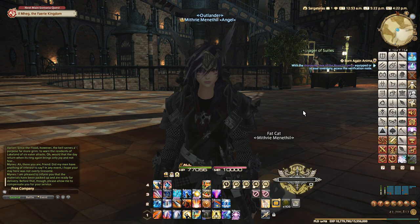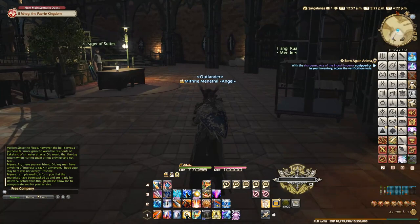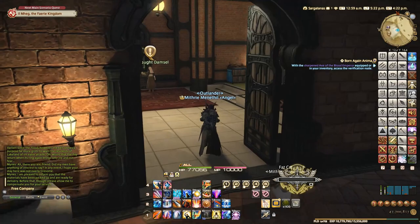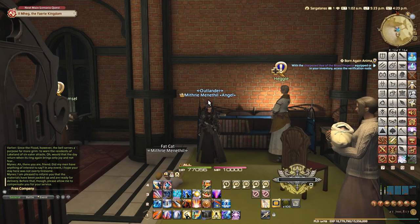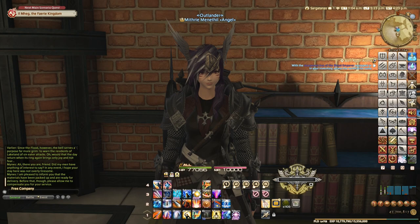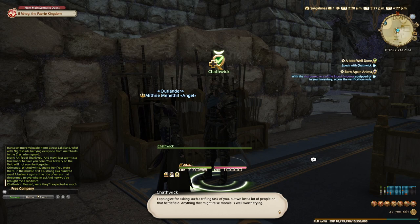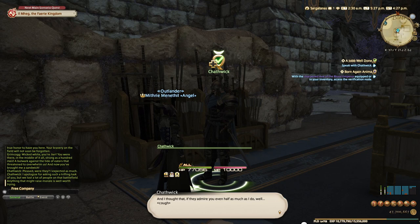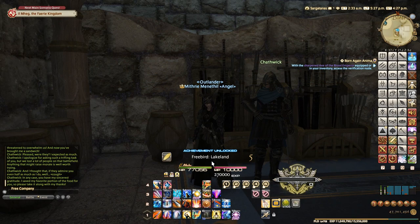For the last quest, we're actually in the Crystarium — this might be where people get stuck. You need to come to the Pendants, go around this way, then go through this door right here and talk to Hegi. The quest is called A Job Well Done. This quest basically involved getting food from his mother and then distributing shares of the food to the guards in this fort, which I thought was pretty cool and sweet.